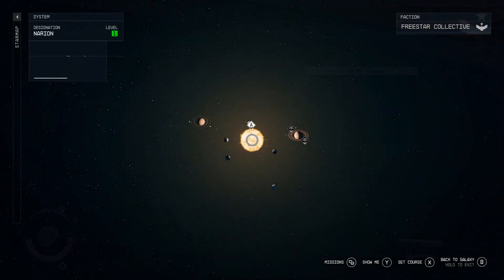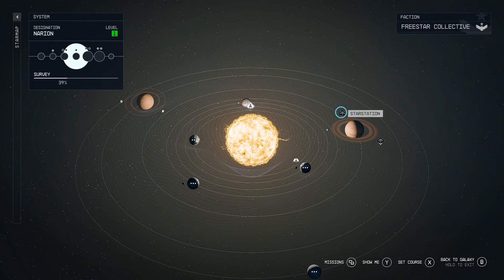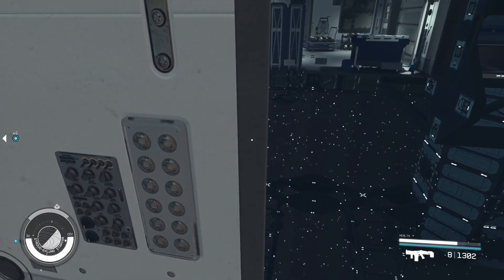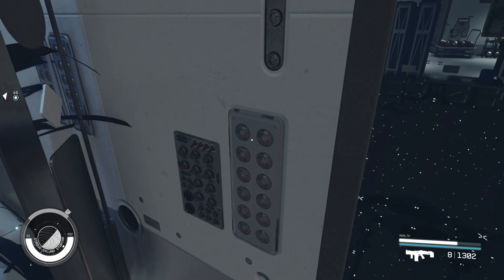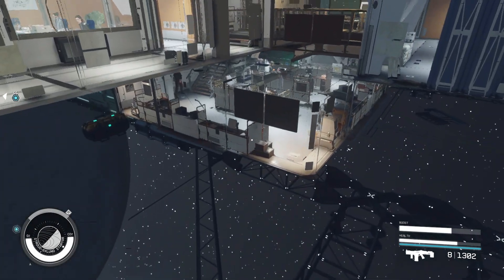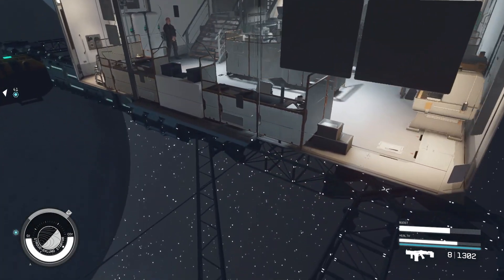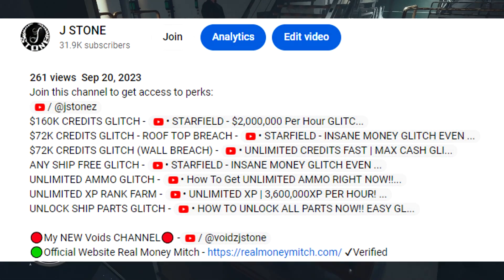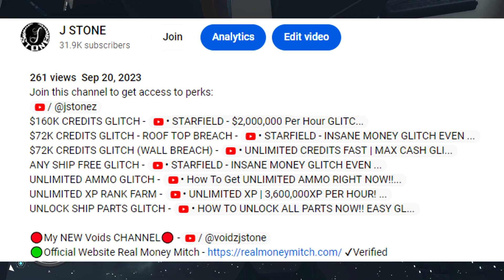You can also use the undermap glitch in the Narion solar system at the Stroud-Eklund starship, if you happen to be using the ship vendor at that location. I've got a separate video on that — that's the 162k chest, linked in the description below. The one for Jameson, the 72k chest glitch, will be linked there as well.